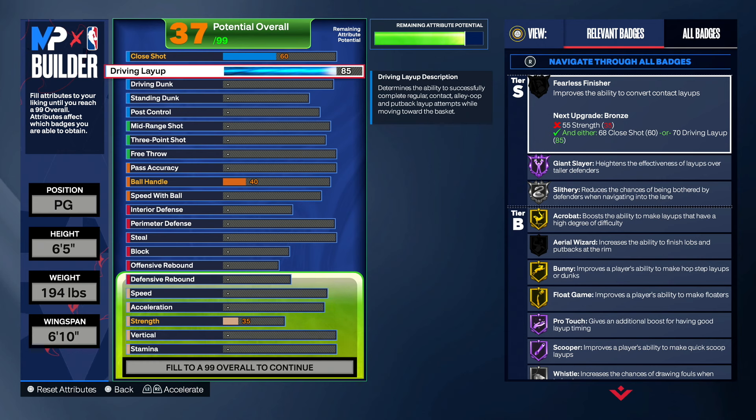I know you guys might be thinking — no driving dunk, no standing dunk? With that D-Book floater, you guys are gonna be good. You don't need to dunk. A lot of people have driving dunk and standing dunk, but guess what they do? They just do floaters all day anyway. You don't need driving dunk and standing dunk if you have the OP floater. And it's not like we're only going to be able to finish — we will be able to shoot too.